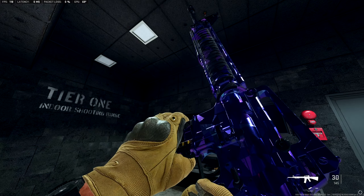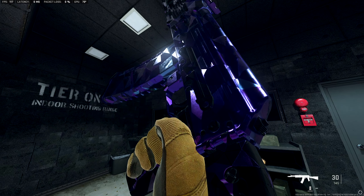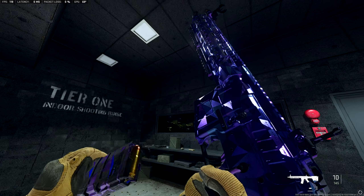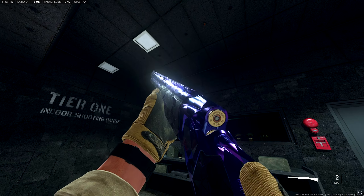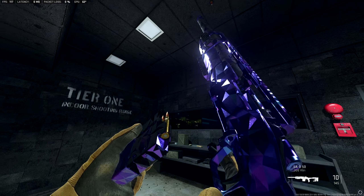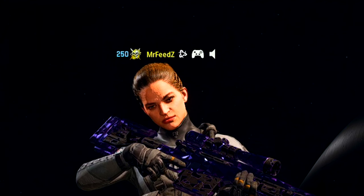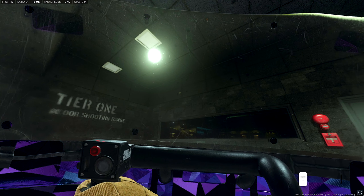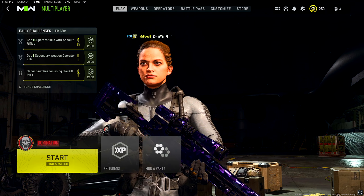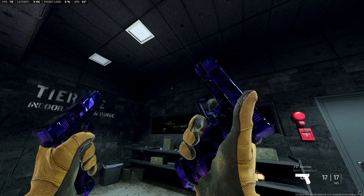We have every single assault rifle Polyatomic — yes, even the Kastov 74U and Kastov 545, and I still haven't done the platinum challenges for either. Every single battle rifle Polyatomic. Every single SMG Polyatomic. Every single shotgun Polyatomic. All LMGs Polyatomic. All marksman rifles Polyatomic. All sniper rifles Polyatomic. I also have the riot shield in Polyatomic — I know, it's a shock to me too. Literally all I did was play Shoot House while doing my pistols and got Polyatomic on it. But hey, I'm not complaining. All of the pistols Polyatomic.